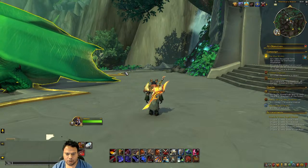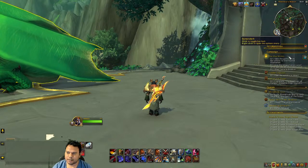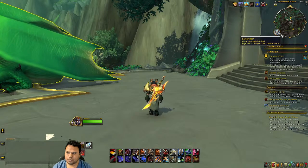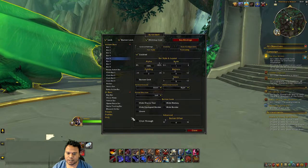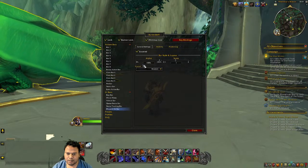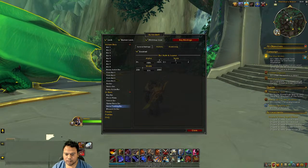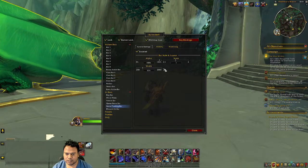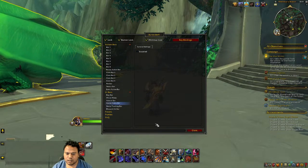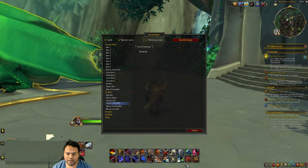Once you install it, type /reload and it's going to reload the game for you. Once it reloads, you will see the Bartender icon. Right-click it and you'll see all the bar options. The Blizzard art bar is unnecessary so you can remove it. The status tracking bar shows XP and reputation — keep it if you need it or remove it.